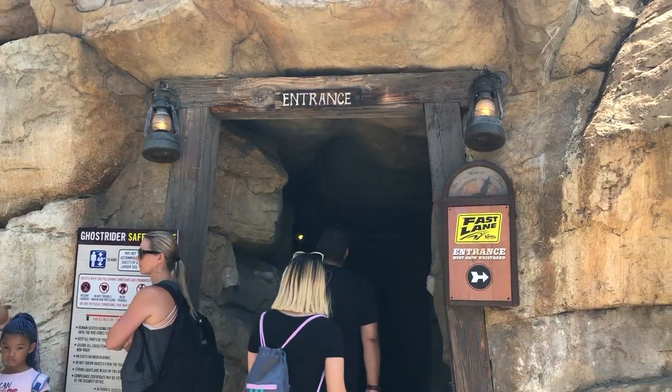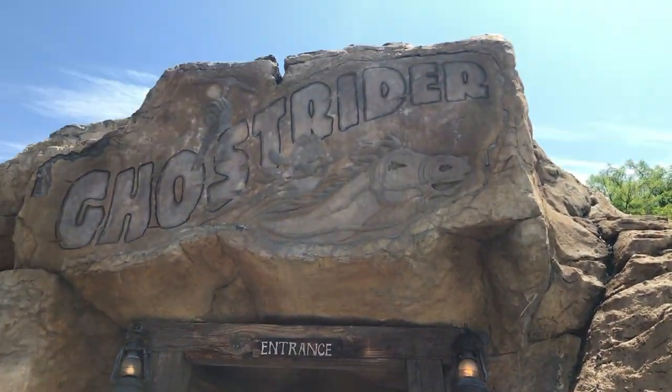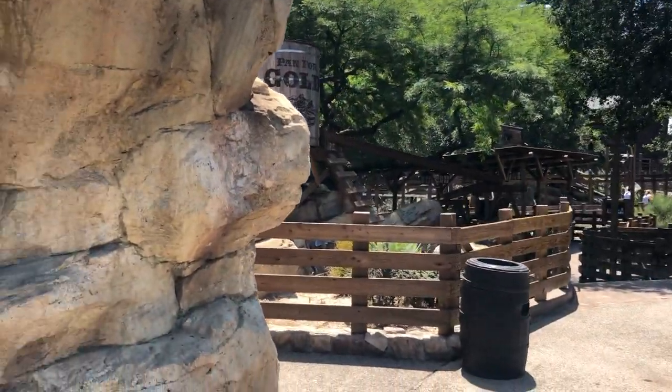The entranceway for Ghost Rider — I wouldn't say is the most insanely themed or anything along those lines. It's kind of like a cave type of thing, where you're kind of walking into a mine, and it has Ghost Rider kind of carved into the rock. It's okay, nothing crazy, but it's there. So you walk down through there.